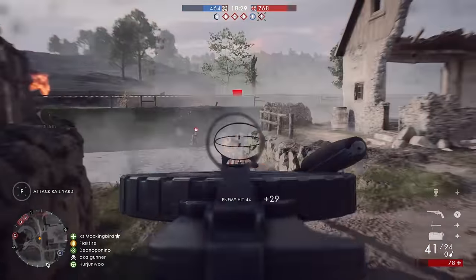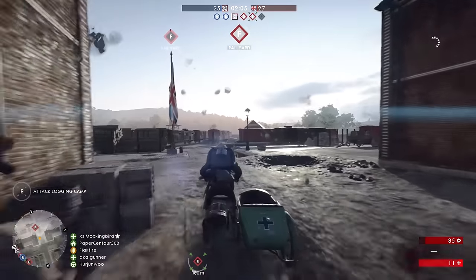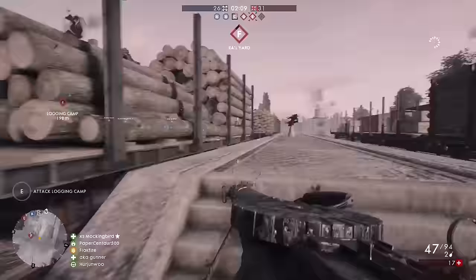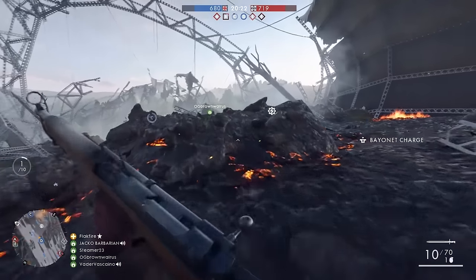Giant Shadow is a large map, and it's packed with vehicles. If the enemy is dominating the battlefield, use them to capture objectives near their spawn and throw off their attack. To counter vehicles in conquest, you'll find the tank hunter elite class at the upper crash site.